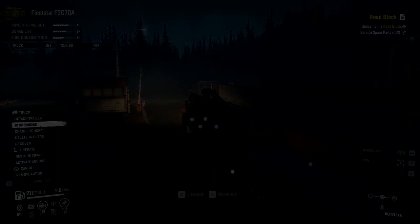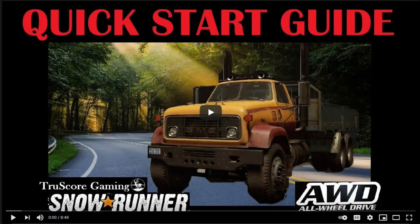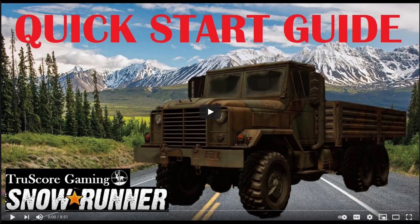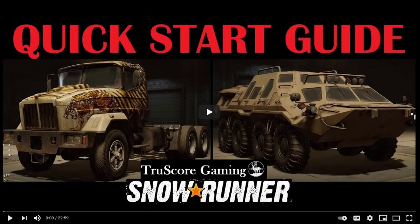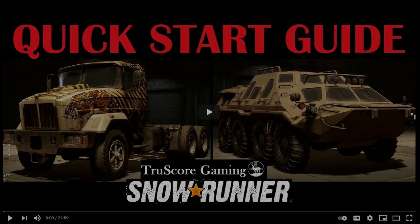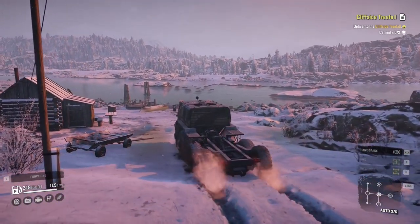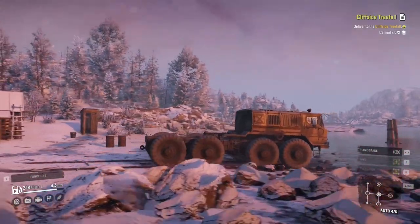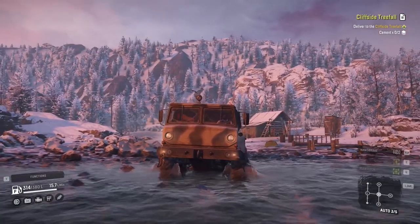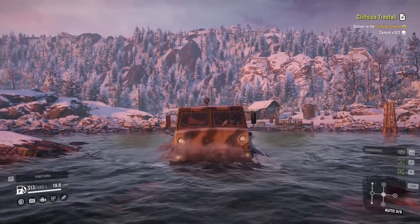I have other quick start guides you might find helpful — for example, one for the GMC MH9500 if you want to use that instead of the Fleetstar, one for the ANK MK38 for starting off in Alaska, and the TEGA 6436 if you want to start in Tamir. Visit my channel and give those a look. I hope you found this video helpful — if so, hit that like button and subscribe so you never miss a video. I'll leave you with a short clip of game footage from Cosmodrome, located in Amor Oblast, coming with Phase 4. Thank you for your support and I'll see you next time.